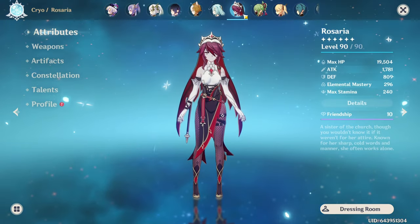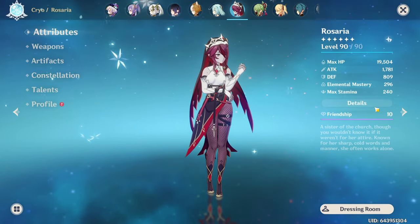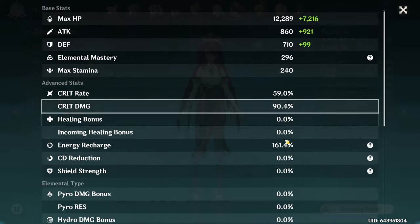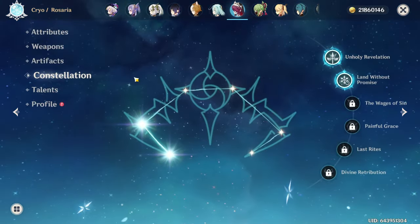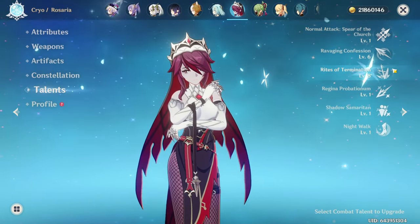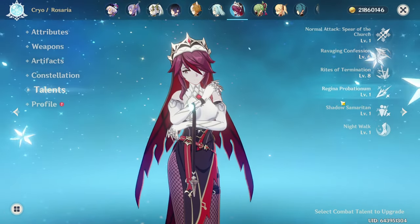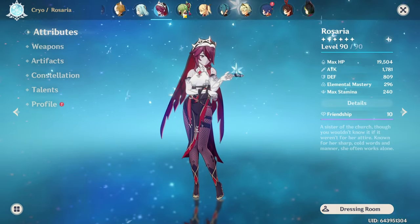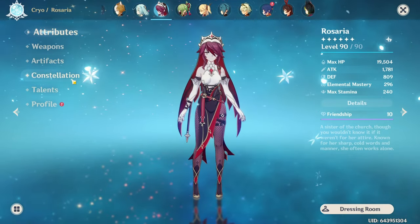Rosaria is a criminally underrated unit — she is crazy strong, especially at C2. I don't think she's worth building before C2, but once she's there I really think she's one of the best four-star characters in the game. She's on R5 Wavebreaker's Fin with 4-piece Emblem at C2. I just uploaded a Reverse Melt Rosaria Abyss clear and melted through it incredibly quickly — and this is with a not-even-that-highly invested Rosaria. The team could do even better with more thought put into rotations.